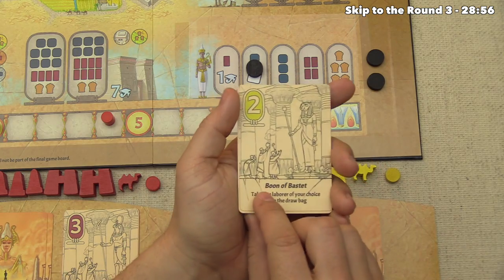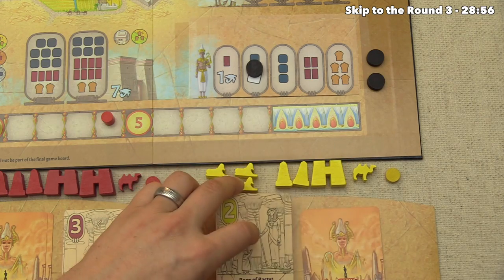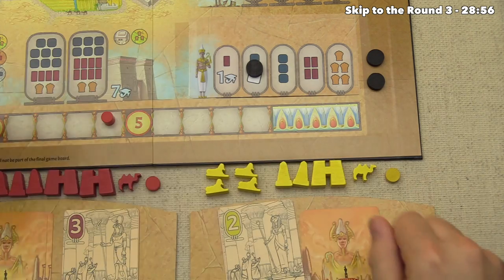Yellow invokes the Boon of Bastet, which lets them take a laborer from the draw bag. They look at their options and choose one.